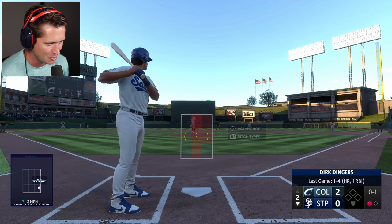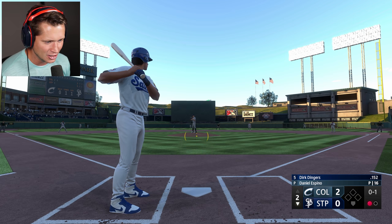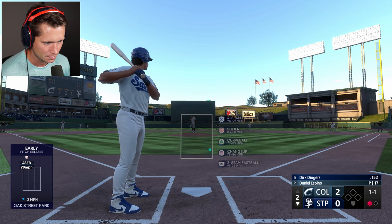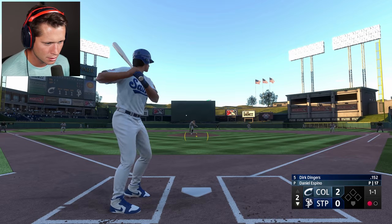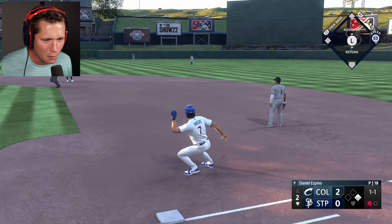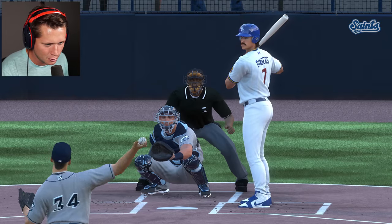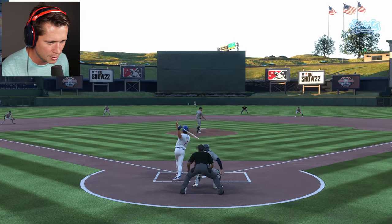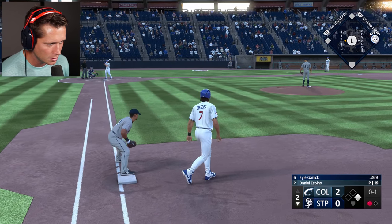That is a nasty curveball — disgusting. Four-seam, slider, curve, changeup, two-seam. I'm going to have to watch out for that bad boy. Got a 1-1 count, 98-mile-an-hour fastball — he's almost hitting triple digits. Got a piece of that, we'll take it. I want more hits like that — obviously I love the home runs, but the casual singles and doubles, that's the meat and potatoes. Chased that slider outside but able to get a decent piece of it, and we're on base.